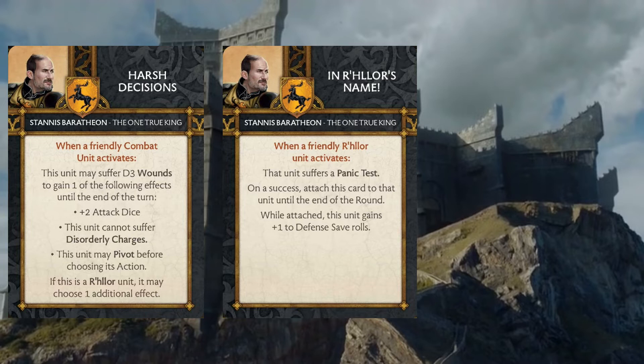The base R'hllor unit we have access to has pretty terrible stats for a save, so putting this on them is quite nice, and they have decent morale so they'll be able to pass more likely than not. For our more combat output-centered units, getting In R'hllor's Name seems like a pretty good deal — we're taking four-plus save units and bumping them up to threes, possibly even taking a three-plus unit and bumping it to a two. This card is going to be pretty nice for making sure those units stick around and that we can play the attrition game that Baratheons typically like to engage in.